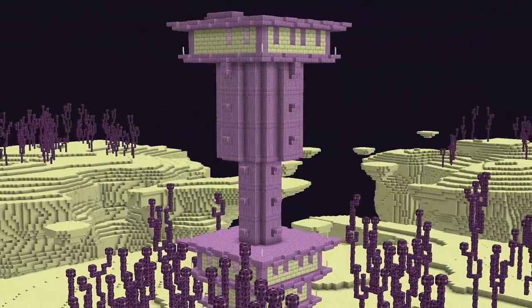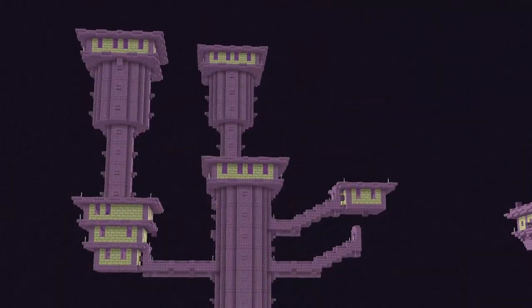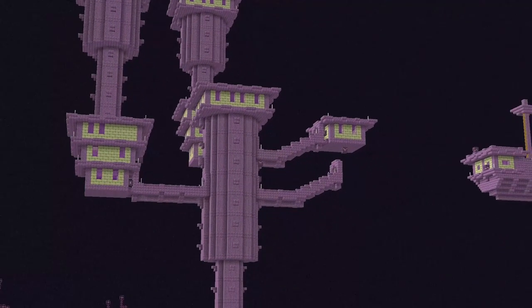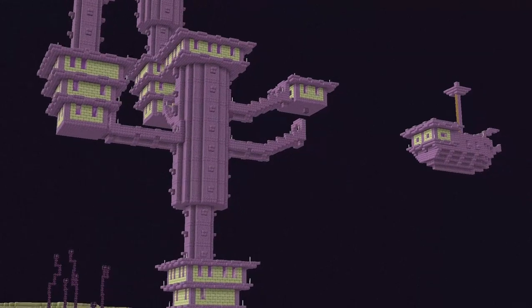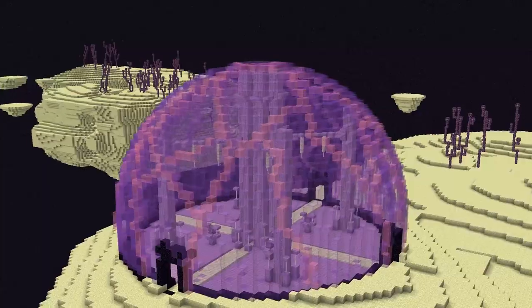As you should know, the only real structure in the end are the end cities, and they get really repetitive. They are a design that is just under 5 years old, so it's quite a dated structure. Which is why my first structure suggestion is the Ender Dome.